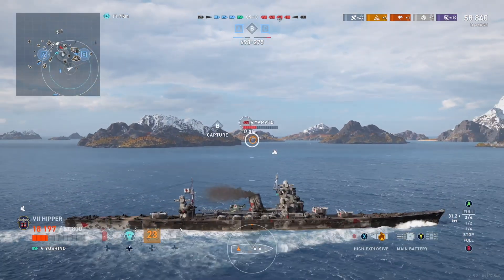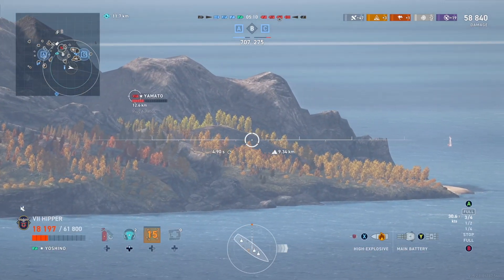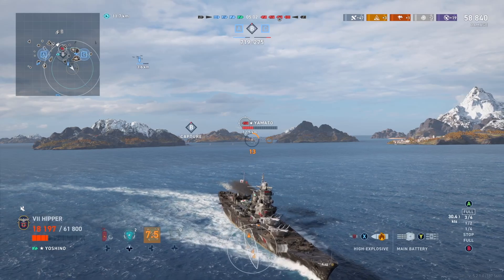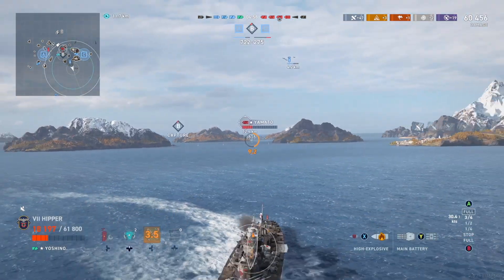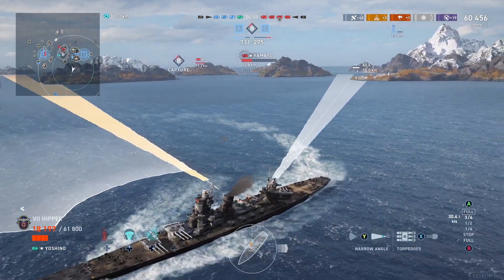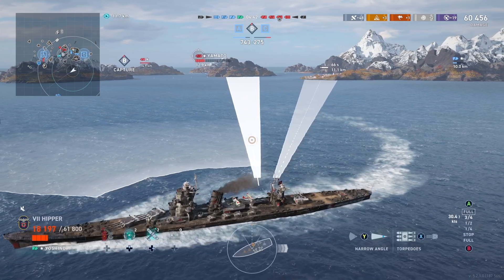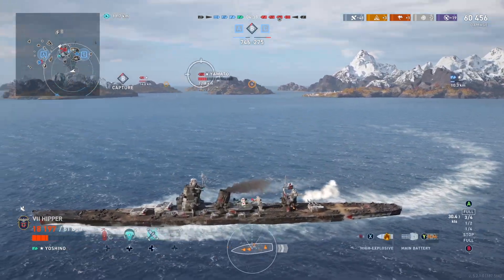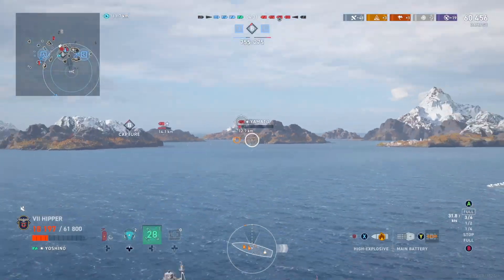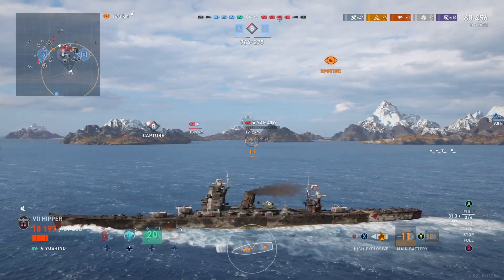He can do whatever he wants behind that island he's snuggled up to for ten minutes. The other cruiser on my team is also pulling weight — the cruisers here are carrying this game, and that happens a lot. I'm not saying yolo in your battleships, but if you leave capping and tanking entirely to your cruisers that usually doesn't work out. We're lucky these two cruisers can pull this off, though I'm down three torpedo launchers. The Yamato is down — we finish him off with an AP salvo, very pleasing.